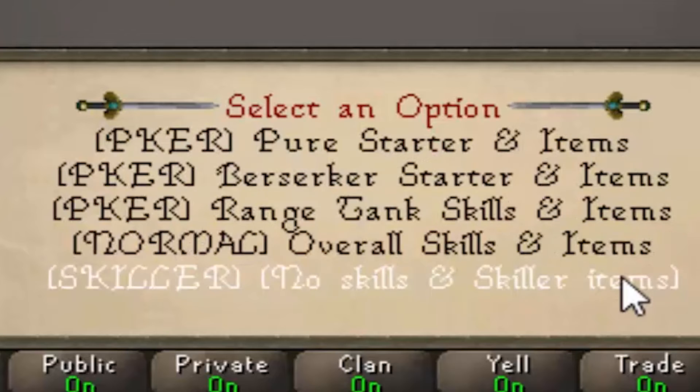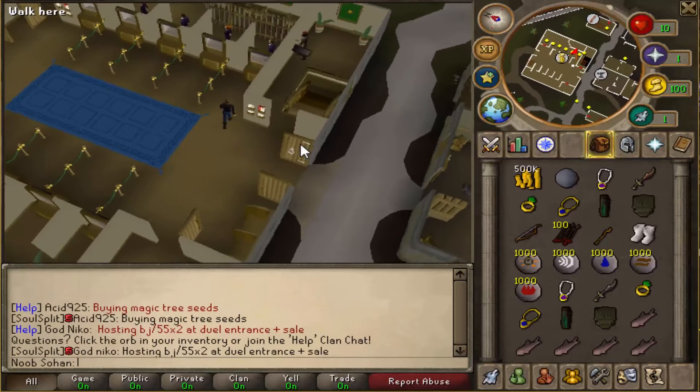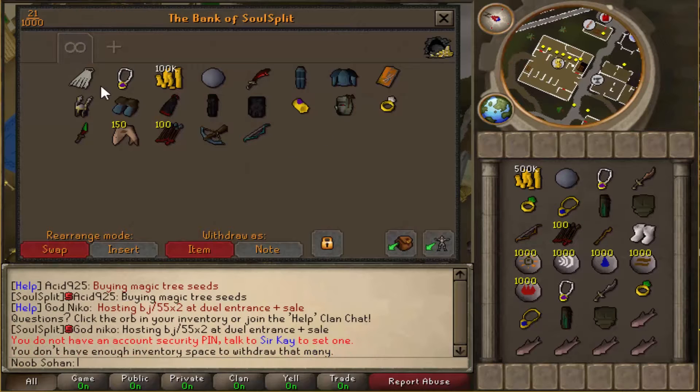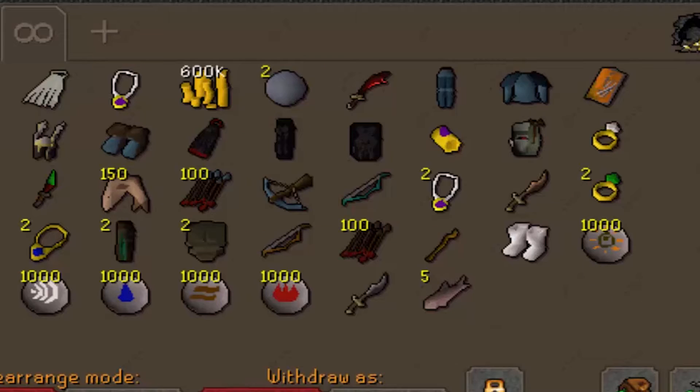After choosing your game mode, you can also choose what type of account you want to be, and you'll be given certain items depending on which mode you choose. If you chose Legends or Extreme, you'll find your Cape of Legends or Sir Owen's Longsword in your bank — it won't be in your inventory. You're also given some pretty cool starter stuff to work with.